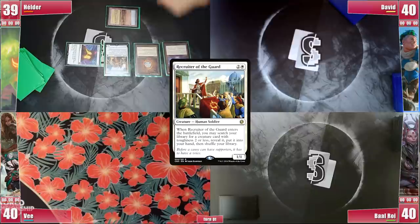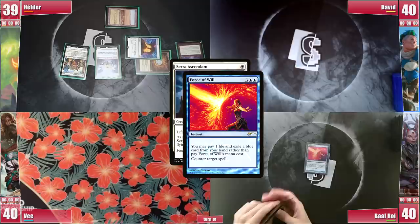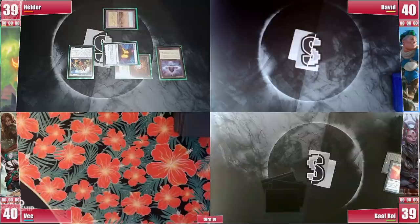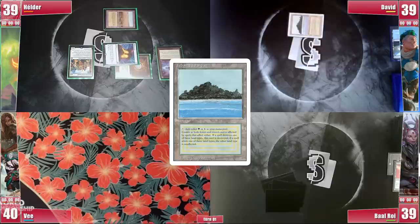He does cast it, but V responds with a Force of Will, taking some time to decide what to pitch, and ends up exiling Dovin's Veto, since the table is mostly creature heavy and Mystical Tutor might serve as a way out. Being the only black deck on the field, Baal is being cut off early before having anything to do. We're on David's turn and he plays a Flooded Strand, cracking it for a Tropical Island, and casts an Elvish Mystic before passing.